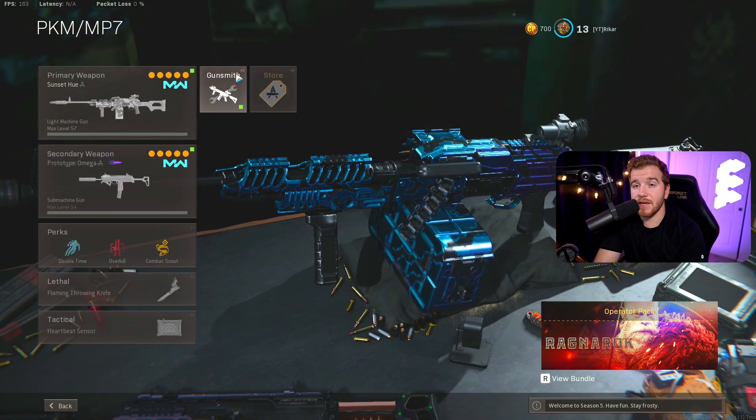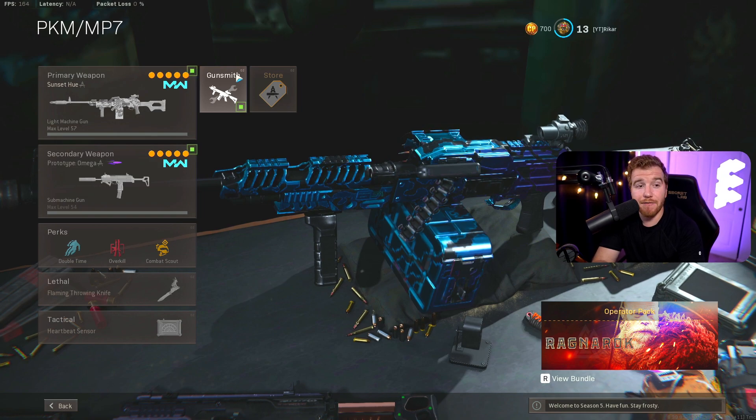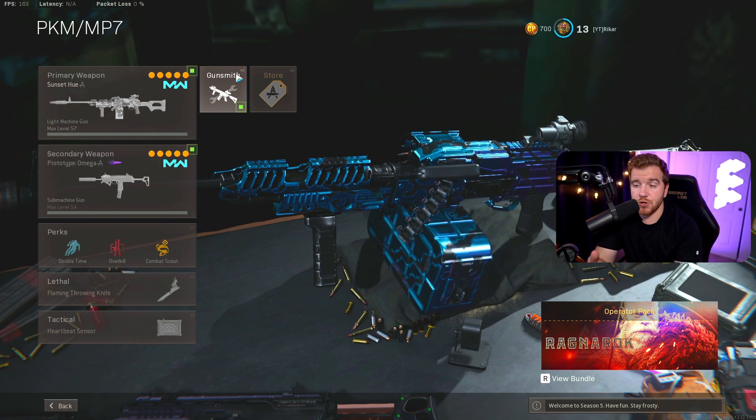The first class we have today is the PKM and the MP7. The reason I throw these two together is because they do two things really well — there's absolutely no recoil on both guns and they both have very good clip sizes. You just can't miss. If you are somewhat aiming towards someone, you're going to hit people because there's just so many bullets. In a 1v1 situation, you're not going to worry about running out of bullets.